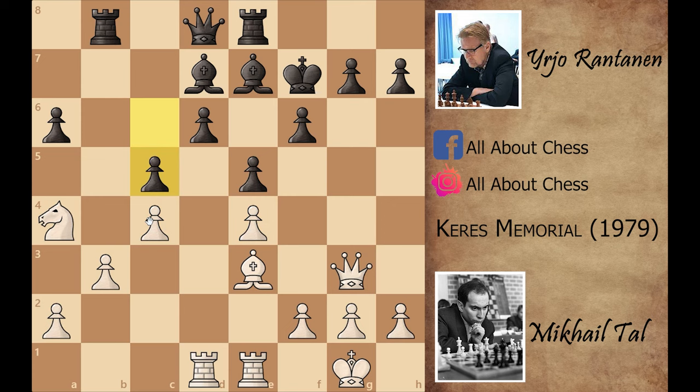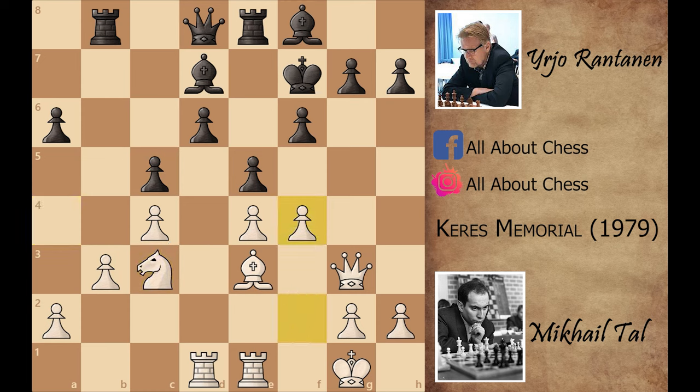Black played c5, and according to the computer this is not the best move, because the c-pawn was the only defender of the d5 square. Now Mikhail Tal can easily play knight to c3 and knight to d5, and the d5 square is a very powerful outpost for the knight. Mikhail Tal goes for it: knight to c3, bishop to f8, f4 — again Tal is attacking the center.